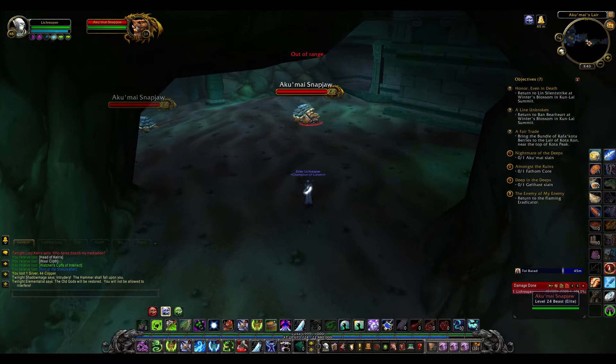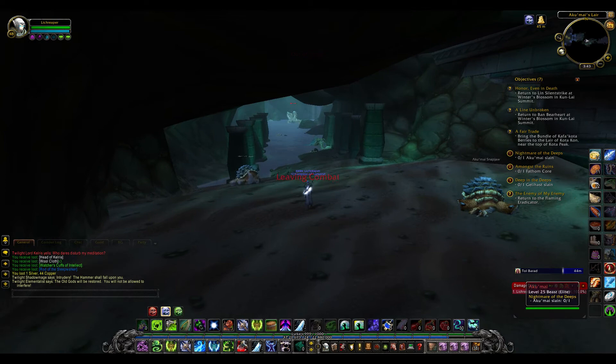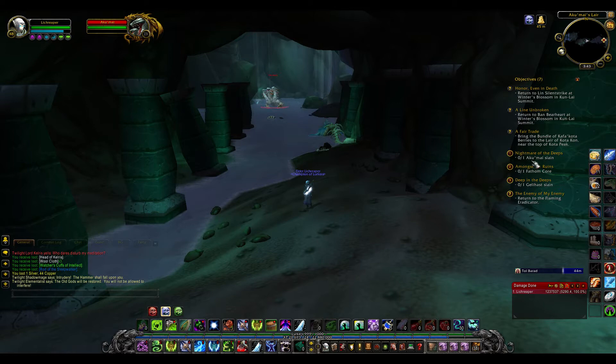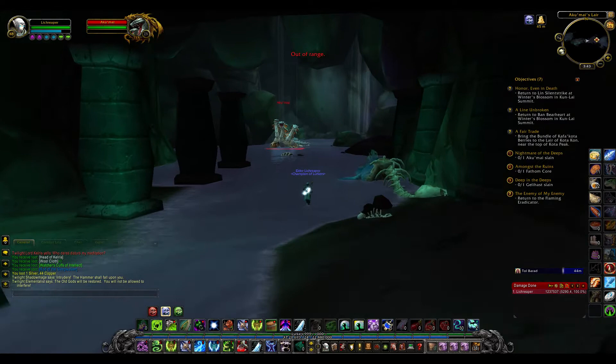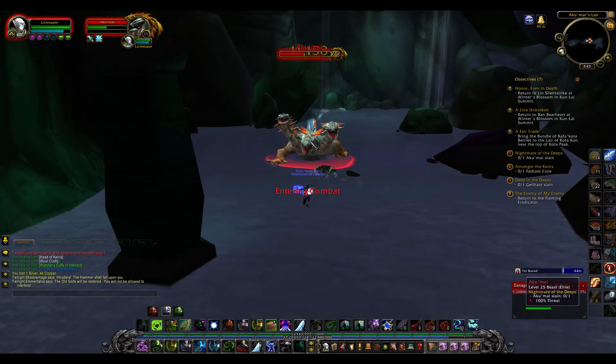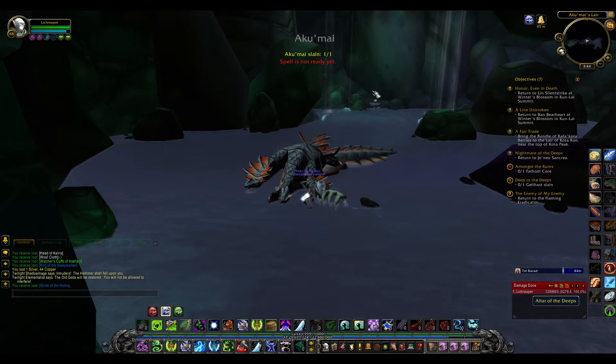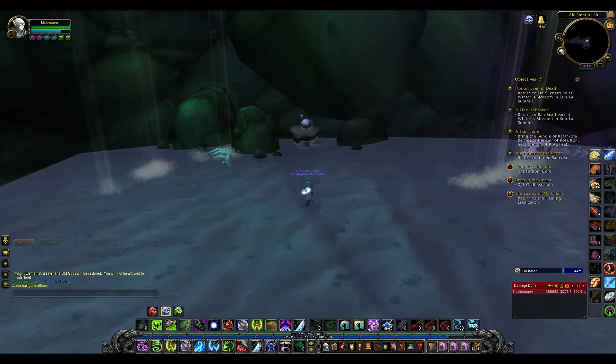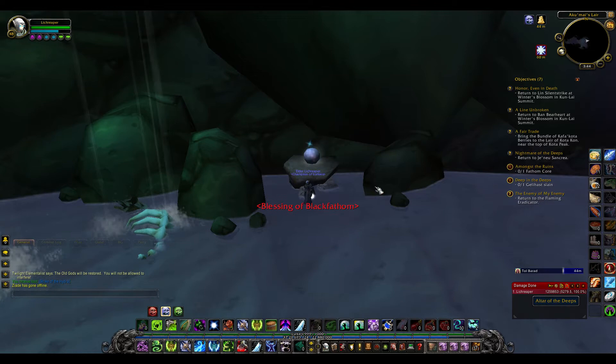So I just have to keep going. There's Akumai. And I was supposed to kill Gelahast — I didn't find Gelahast. Also need a Fathom Core and Akumai slain. Well, here's Akumai, so I'll just go ahead. He's like the last boss — the big boss at the end of this dungeon. Altar of the Deeps — I wonder if there's anything I need to do there. That's usually the final battle, but I think I missed a few things. I got the Black Fathom Blessing, which increases all stats by 10%. Oh, that's cool.